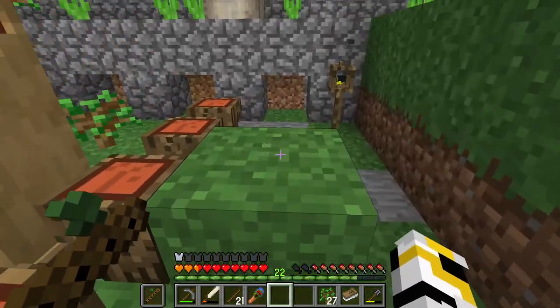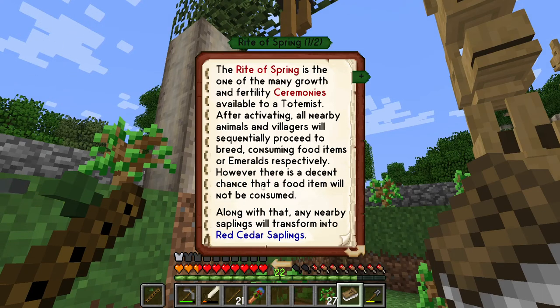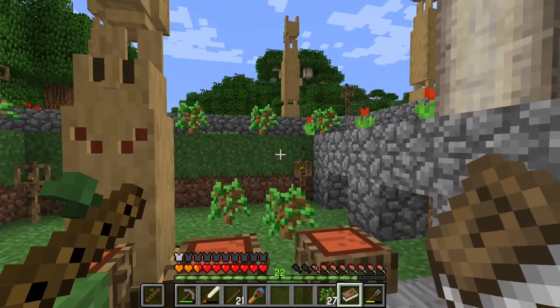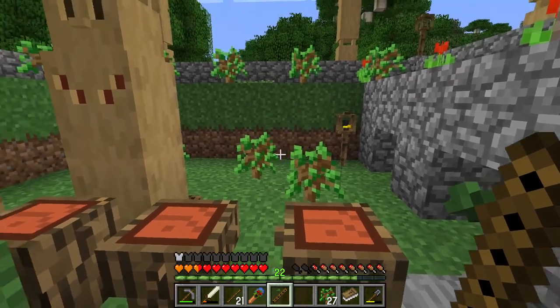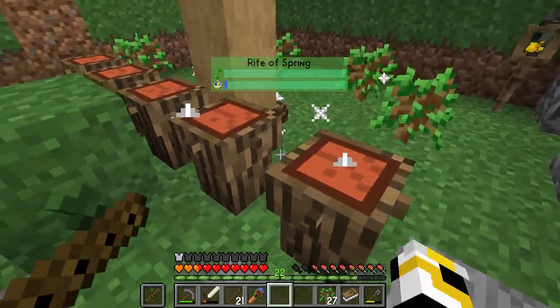We're going to do it right all around here. What we want for - write a spring - this is a fairly easy one. This one needs the flute and the drum. What you do is you sneak to select: hold sneak and that, and then I can sneak and hit that.